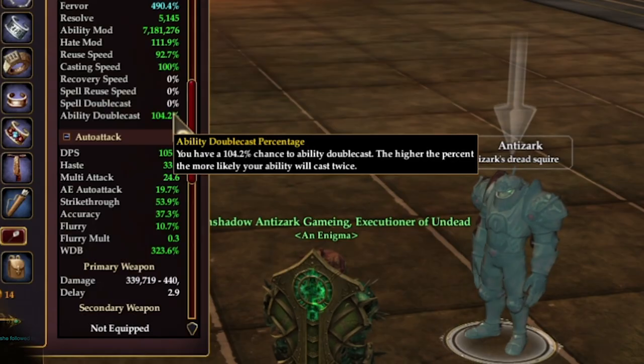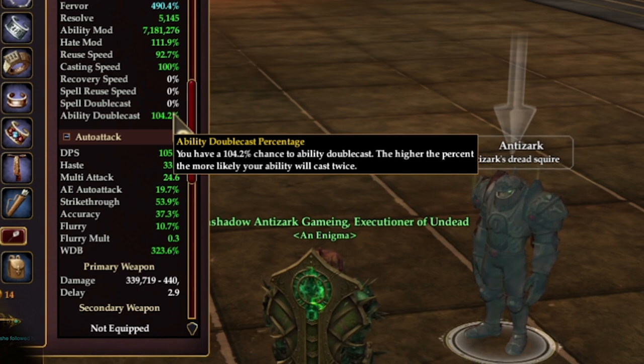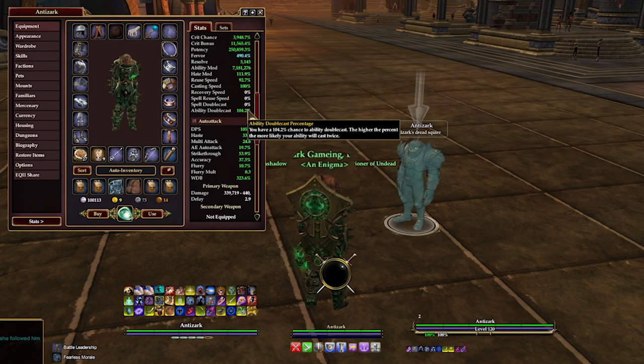They are replaced instead by ability double cast, which allows you to cast abilities twice. 100 is what you want to shoot for, but for raids you'll need 226 due to a 126 reduction spell that the boss casts.